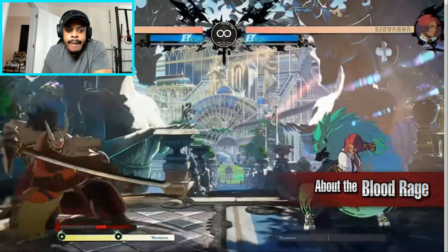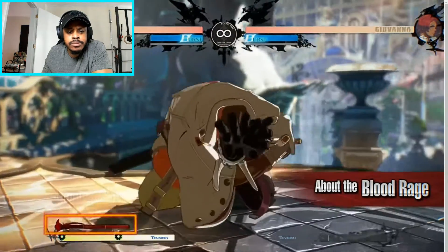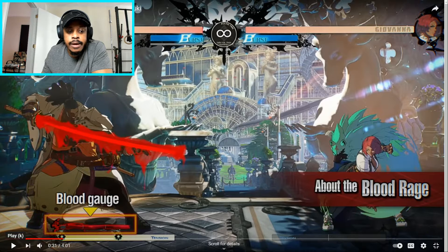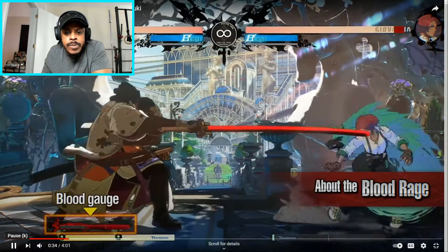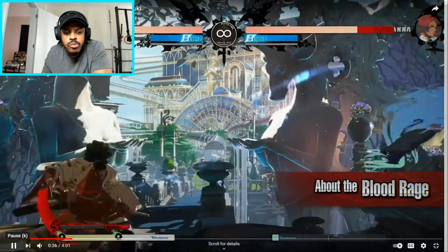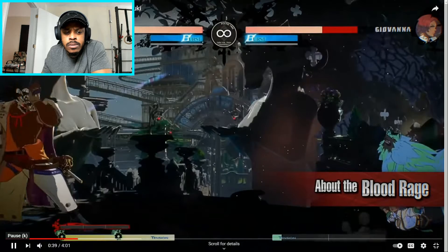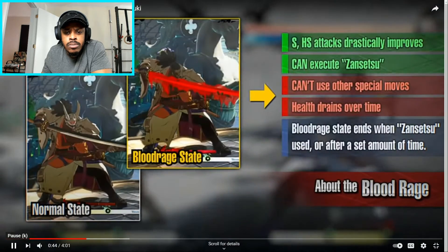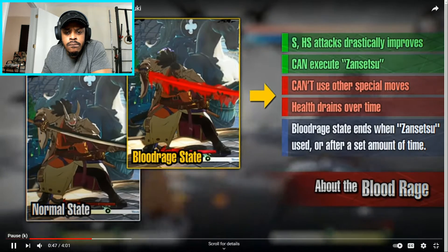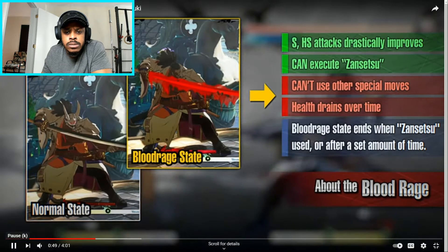Blood Rage. When the blood gauge fills up, Nagaroki Yuki enters the Blood Rage state. In Blood Rage, his slash and heavy slash attacks gain improved range and damage, and he gains access to the move Zansetsu. However, his health drains over time while in Blood Rage and he cannot use his other special moves. Blood Rage ends either when Nagaroki Yuki lands Zansetsu or after a set amount of time.